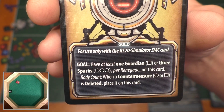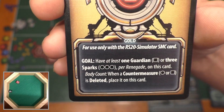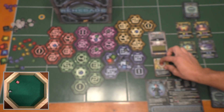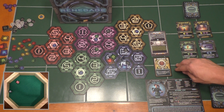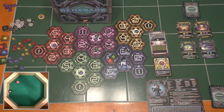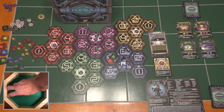Goal: have at least one guardian or three sparks per renegade deleted — there's one renegade on this card. Body count: when a countermeasure — a black circle or black square — is deleted, place it on this card. So now I need to go around and delete countermeasures. When I do, they're going to come on this card. I need to delete at least three sparks. That's why they had me put a spark on my home server — makes sense. We've got a spark here, a spark here, and a spark here. And we have to do new sparks first: rolling for one. Hopefully it's somewhere close so I can go get it — green six.